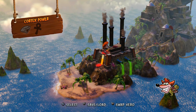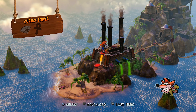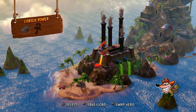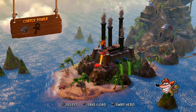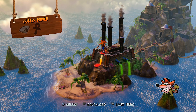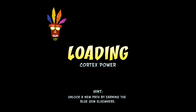What's the next level? I think it's Generator Room. No — Cortex Power first, sorry. Generator Room's next after that. Then it's Toxic Waste, and then Ripper Roo Rises. We're going to need the blue gem for this one, so we need to get through Toxic Waste. It's not far away to be fair.